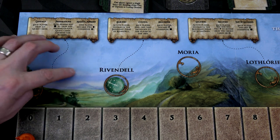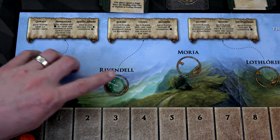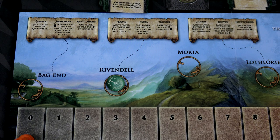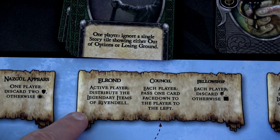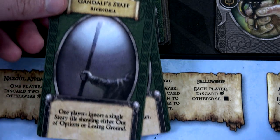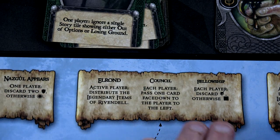If you've seen my playthrough from before, there was actually a Bree spot before Rivendell. But with the base game, you immediately move to Rivendell. In Rivendell, the first thing we do is the active player — always Frodo since he has the ring at the beginning — will distribute the legendary items of Rivendell. Legendary items are these green cards you can see here; those can be played at any time. Then we have a council where each player can pass one card to the player on the left.